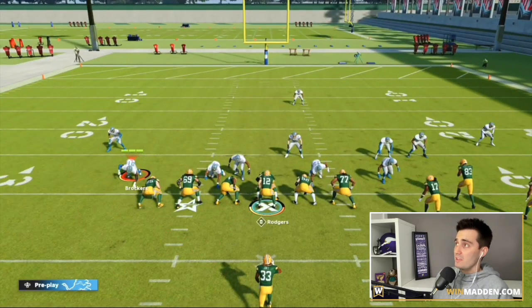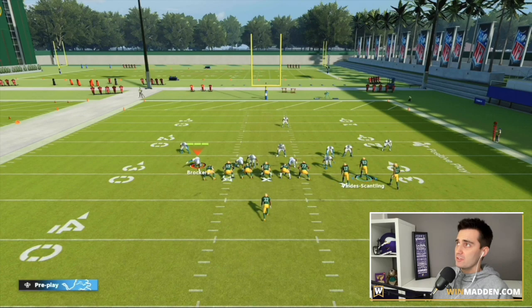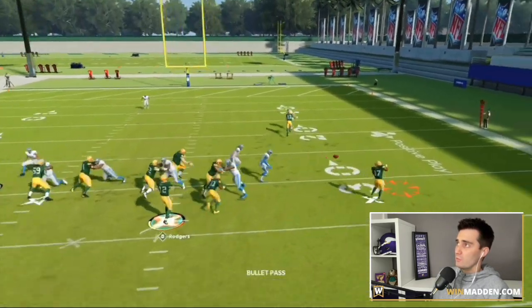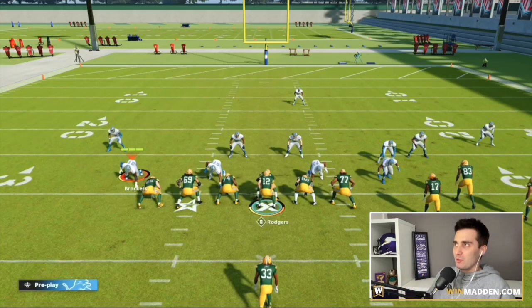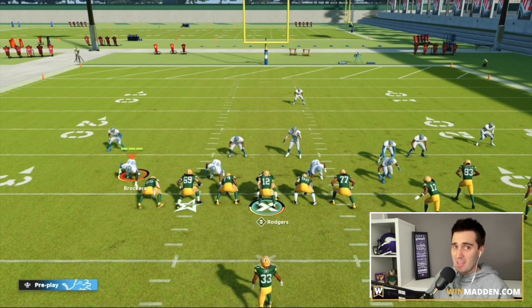One other thing: if you want to flip the run and motion one of the receivers over, you can do that too. Let's motion over Scantling — look at that. We can still run this ball or throw the bubble screen and we're going to get big yards. A pretty good play just from that standpoint. But that's not game breaking — that's not something you're going to say you need to add to your game plan no matter what.